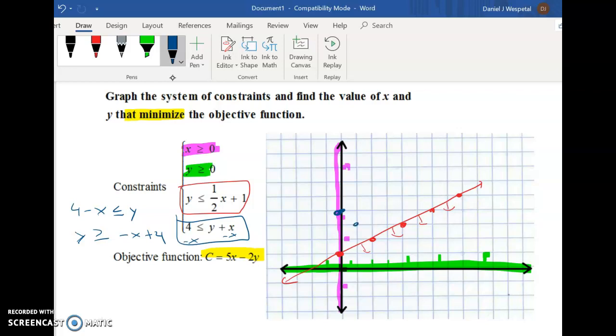This line starts at 4 on the y-axis and goes down 1 over 1 — a slope of negative 1. It's a solid line again. We shade above this line because the mouth of the inequality faces y. Where all the constraints overlap — in the first quadrant, above the blue line, and below the red line — gives us the feasible region.